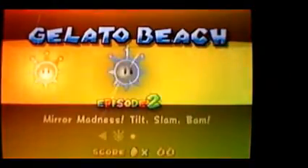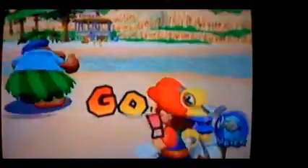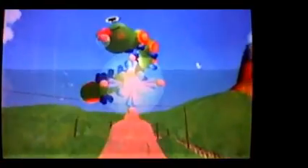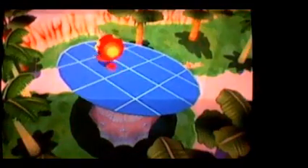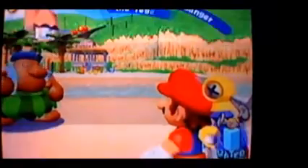I'm recording this early in the morning, so it seemed like an opportune time. Anyway, Episode 2: Mirror Madness — Tilt, Slam, Bam. Kind of a weird title. When you start this mission, this guy basically tells you there's a sand bird that's sleeping or something, and these mirrors are supposed to give it sunlight. But there are these creatures — I think they're called plundulos — on the mirrors making them go haywire.